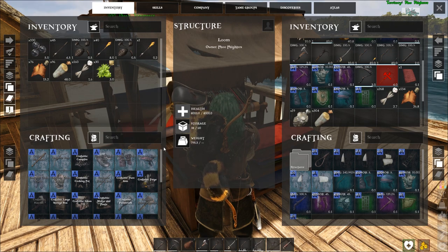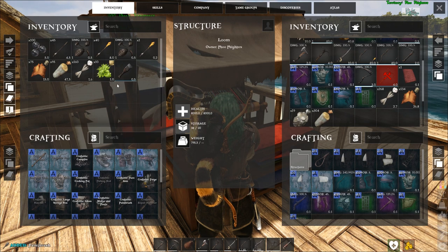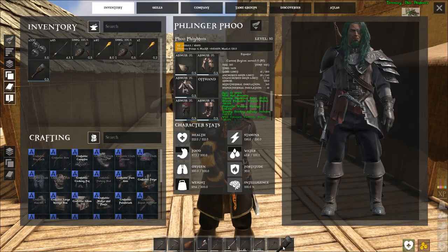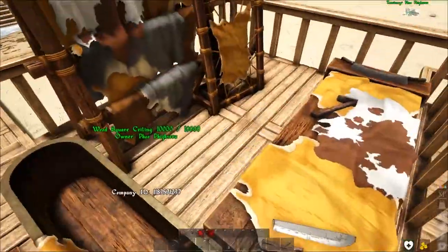Yeah, just a paintbrush. Alright, so we'll take that, put that back in there. Now we take and we put said paintbrush down on here, and I have to figure out where I left all my dyes. Where did I leave those things?